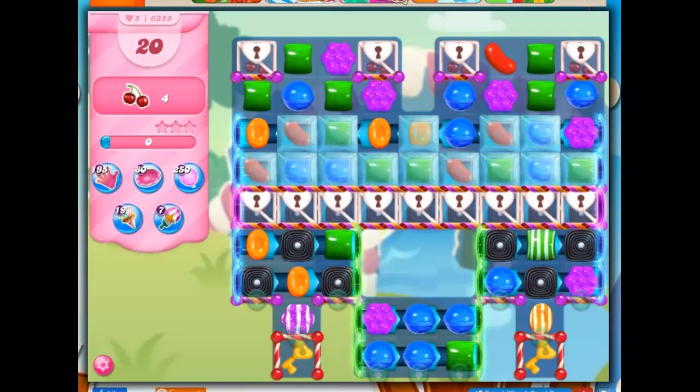Hi friends, this is Susie, your gaming guru, here to help you solve the puzzle of level 6359 in Candy Crush Saga, where we have 20 moves to collect 1, 2, 3, 4 ingredients.